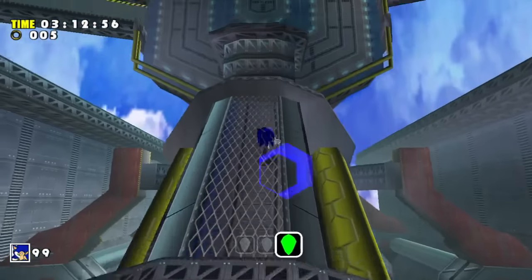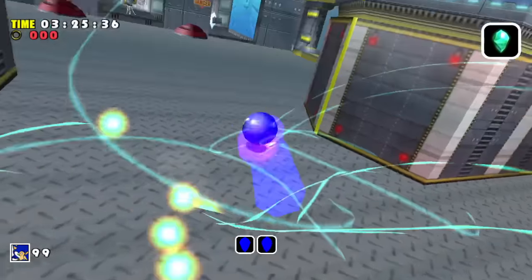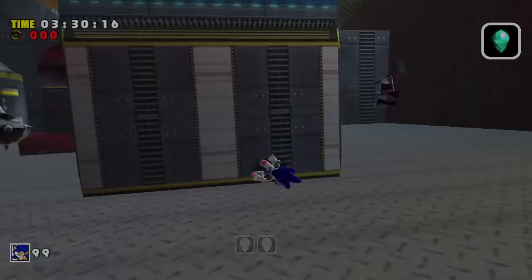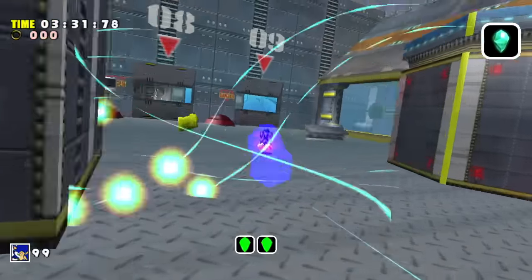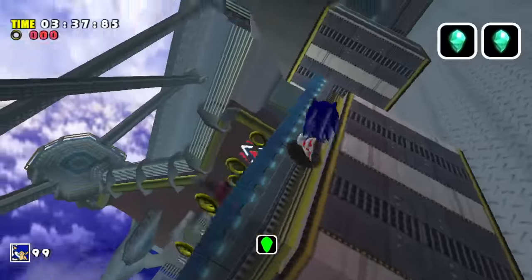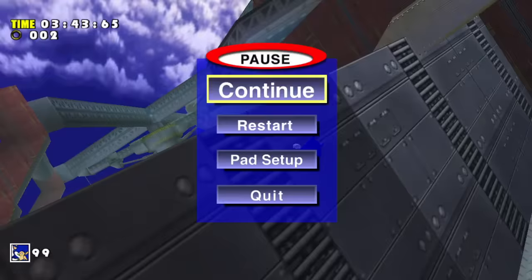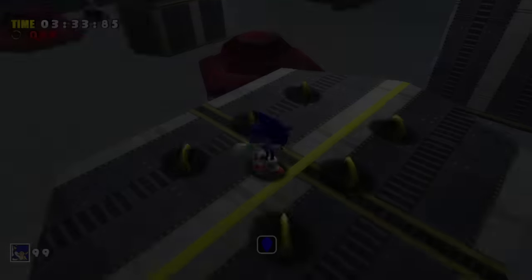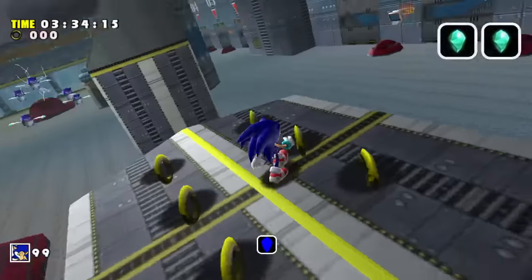We were able to get the first emerald without triggering the tilting effect by spin dashing off a ramp and making our way up and around the center platform. But the next two emeralds just had to be at the very start of the level inside these garbage shoots. I could have reset the level to get new emerald locations, but I'm not going to say no to a challenge — so I spent 30 minutes trying to get this emerald by spin dashing off the center platform, landing in front of it, and charging up another spin dash to grab the emerald before falling to the bottom. The final emerald was in the garbage shoot next to that one, and in Knuckles' stages grabbing an emerald acts like a checkpoint, so whenever I die I spawn inside the garbage shoot — causing the level to start tilting even before I spawn in.